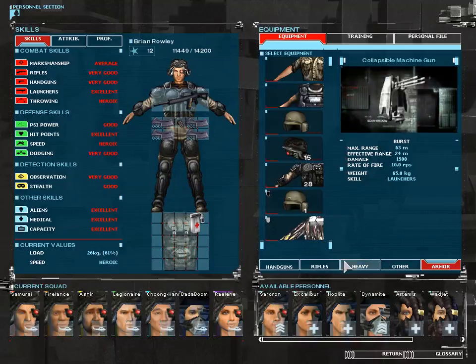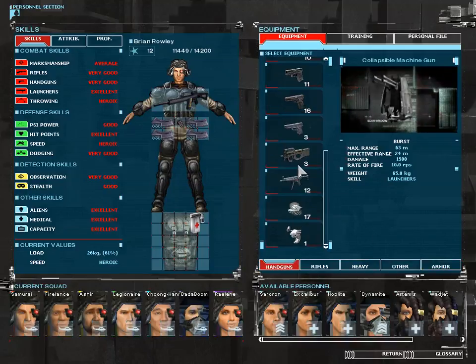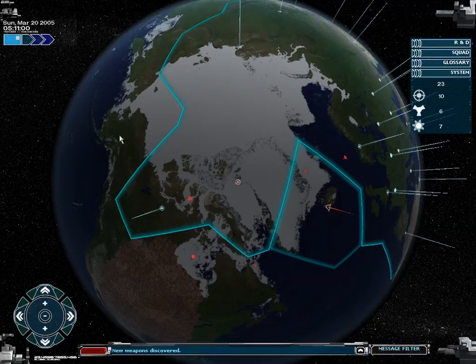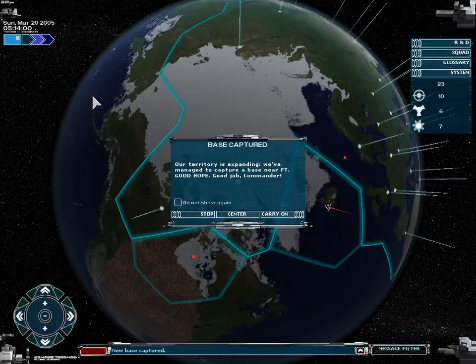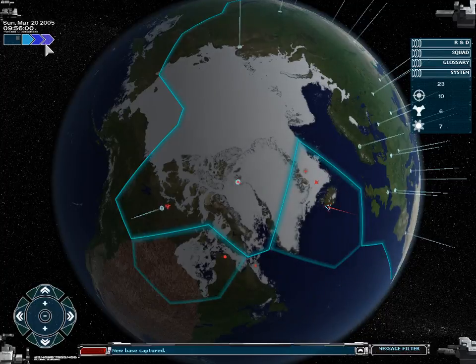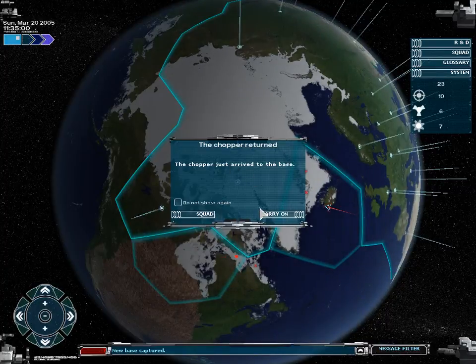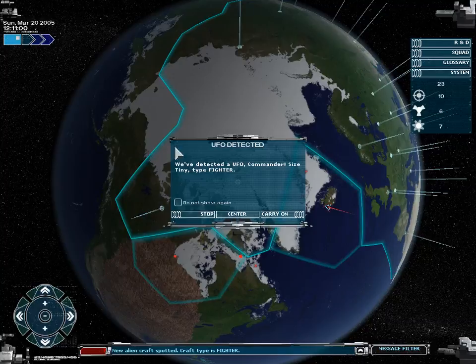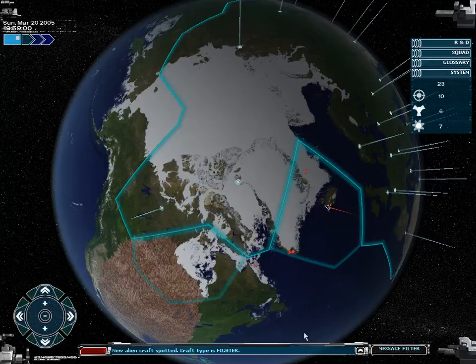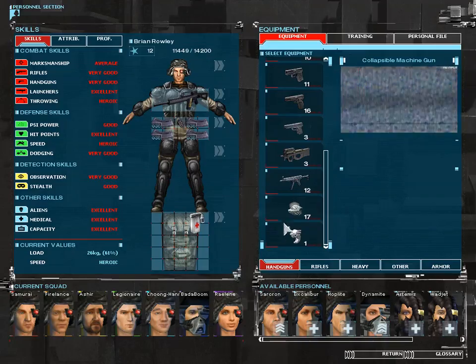We have not found anything else particularly. I think we've found all the handguns we can find. We've managed to capture the base near Fort Hoop — good, carry on. We'll want to get this base, but first, now that we actually have it, let's see if we cannot give you a little bit of better equipment.